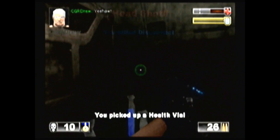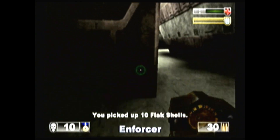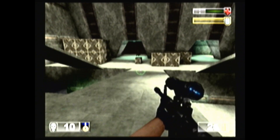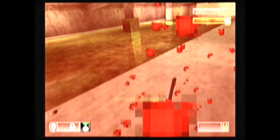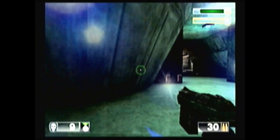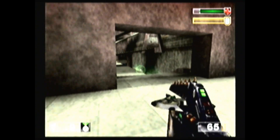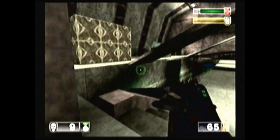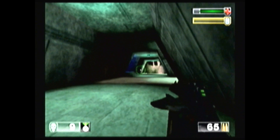That was kind of a fluke headshot there. The sniper rifle in this first Unreal Tournament game was pretty hacked — it's very, very powerful and it's semi-automatic, like it's almost rapid fire. So they definitely fixed that and slowed down the rate of fire in the next few Unreal Tournament games. But hey, milk it while you can — use it in this one because it's a great gun.